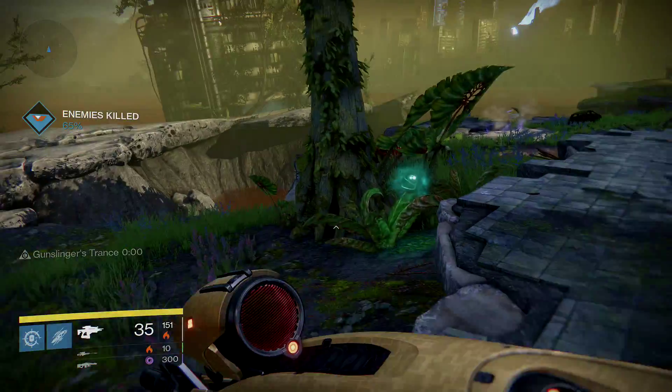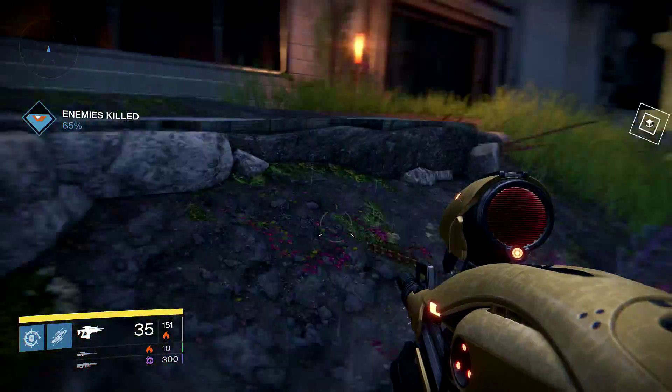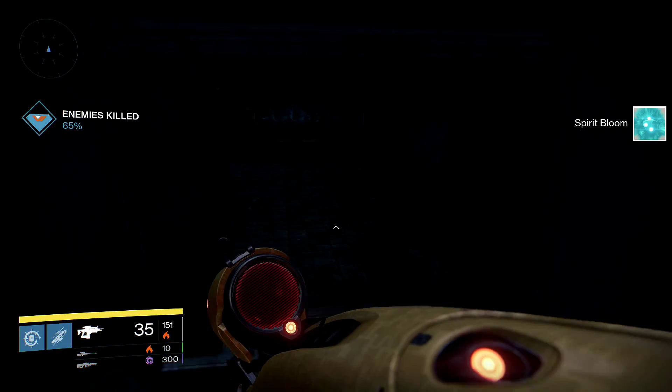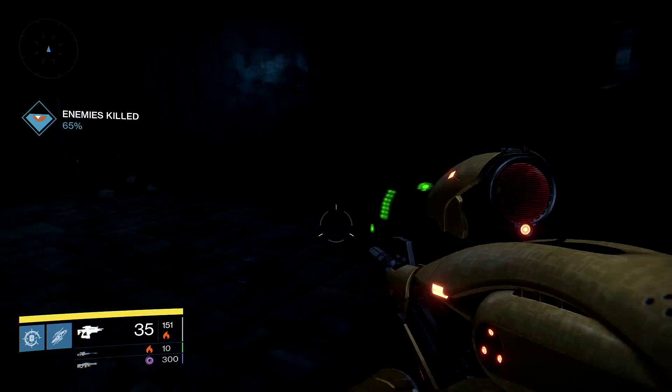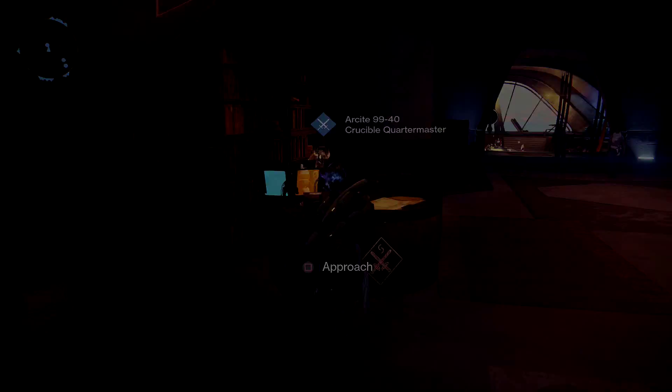Do you remember those long boring times where you had to go on a planet and patrol for materials and chests? It would take you hours to level up your exotics and your legendaries. Well, not any longer, because now the Crucible Quartermaster sells them for 10 marks.